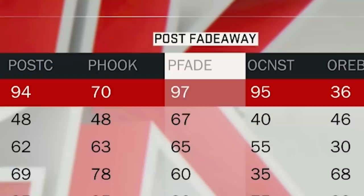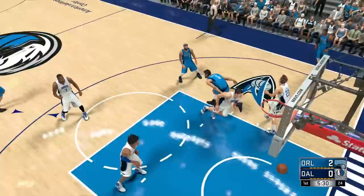2K17. Dirk an 84 yet again, and he still has that 97 post fade. Let's try this again. Fade — and there's a green. Let's go. Finally got a green.